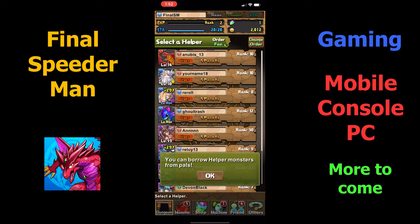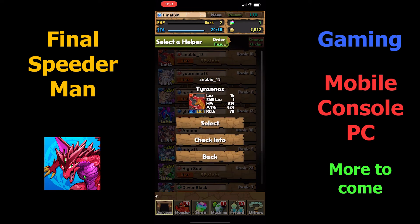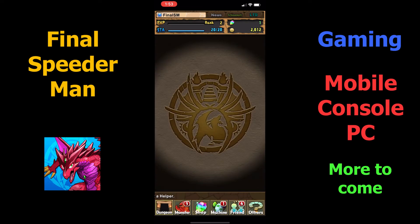Moving on to the next dungeon — here in this part of the tutorial is the helper section. This part of the game allows you to select another user's main monster as your helper monster, so they can help you out as you go into the next dungeon. There are some monsters that are already stronger than ours, but it's all customized based on your rank. I'm going to scroll down and see what monsters we have to choose from. We're going with Anubis 13 — so shout out to Anubis 13.